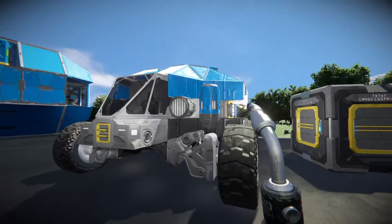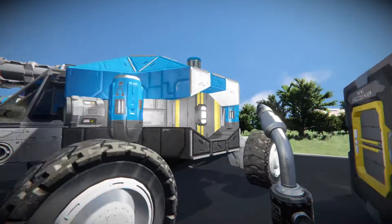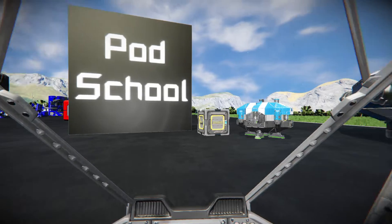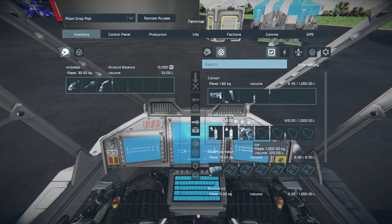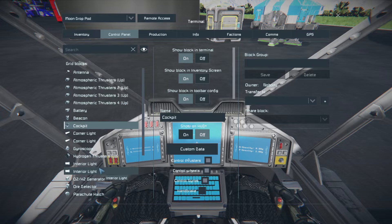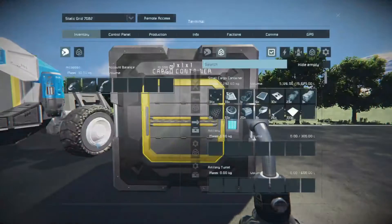Now if you spawn on a moon, you get the moon pod, which is super similar. We've even got atmospheric thrusters on here even though there's not really a great reason for those to be there. This one has a cockpit and spotlights instead, and wheels — so you can drive it around. Looking in the inventory it's the same sort of thing, but with more ice because you're expected to need more oxygen.